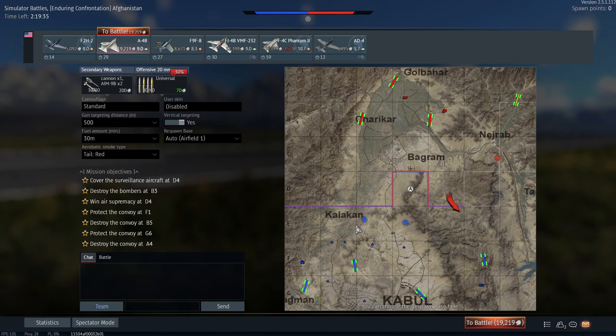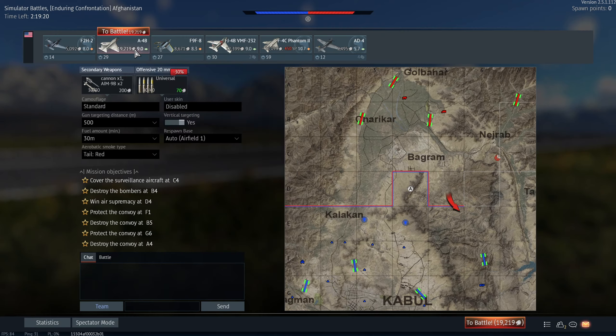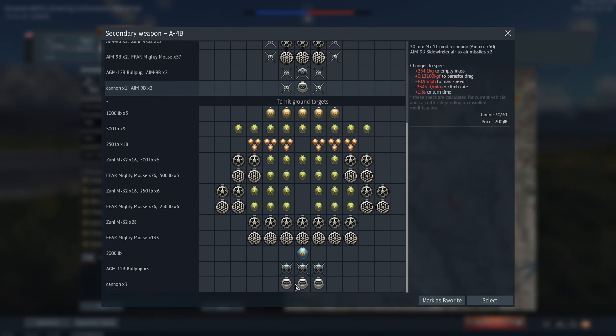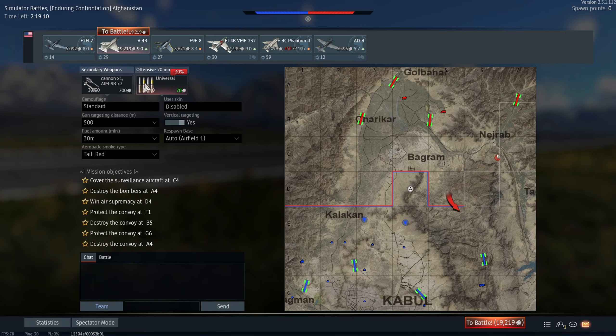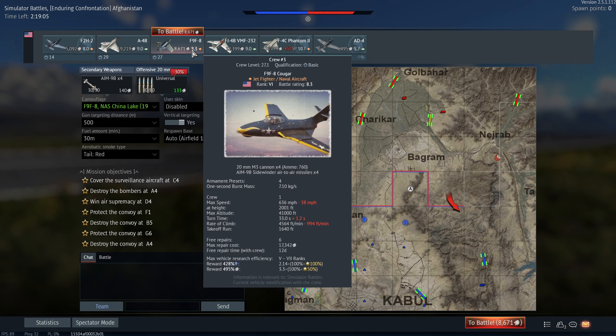We're back on Afghanistan. This Afghanistan map is in the normal lineup and it's got the new airfield. I think in the next update all the maps will be changed — maybe, I'm not sure. Right, let's start in the F9. I'm going to try the three gun pods on the A4, but we'll try the F9/F8 first. The F9/F8 should be at 9.0. Change my mind.